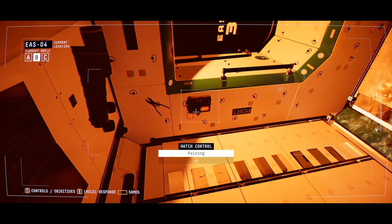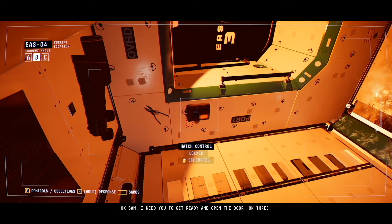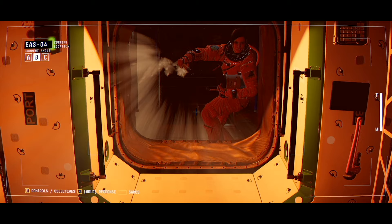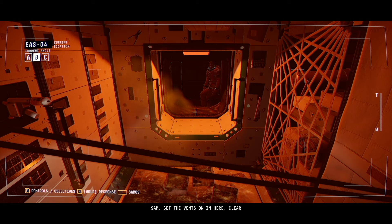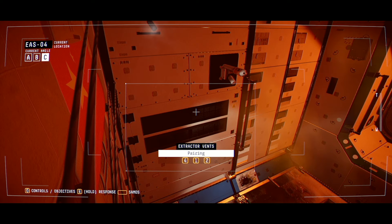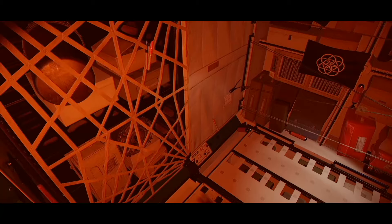Fire suppression override. Dr. Emma Fisher. Okay, Sam. I need you to get ready and open the door. On 3. Are you ready? 1... 2... 3... That's it! Come on! Sam! Get the vents on in here. Clear these fumes. And the vents are here. There we go. Feels like the whole ship is coming apart, huh? Just one thing after the other. One crisis to manage after the other.